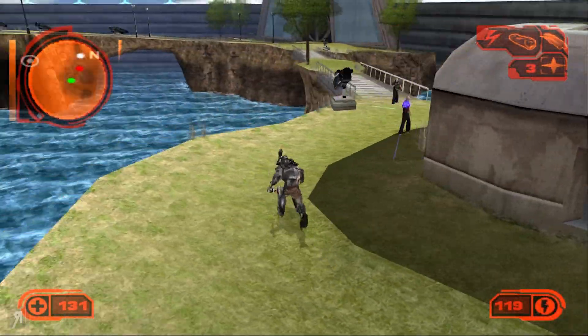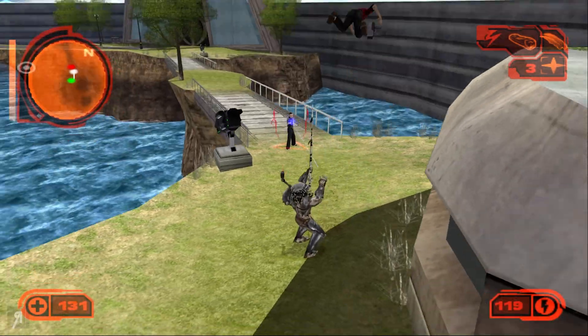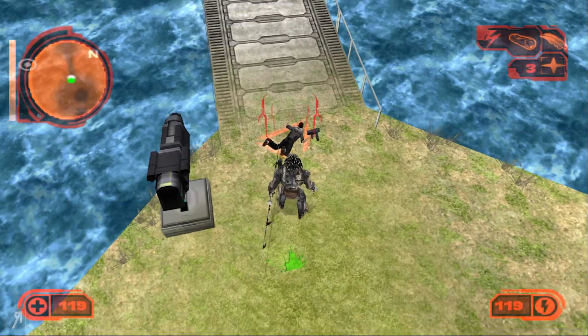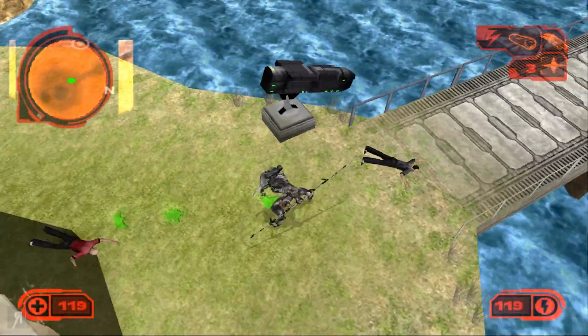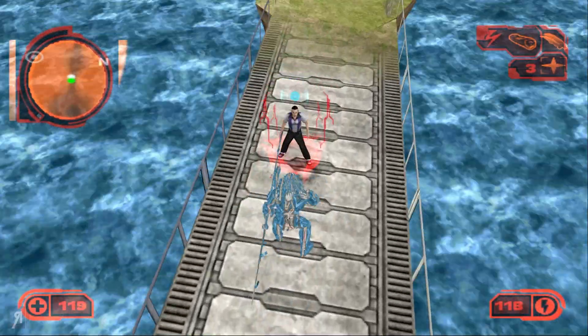Let's do some damage to these guys and get them dead as fast as possible. We're just going to juggle them around a little bit and then he should be dead. There we go - he's dead. Okay fantastic, let's go stealth and deal with this fellow.